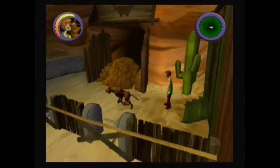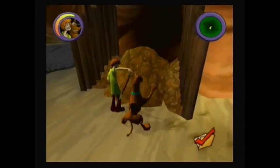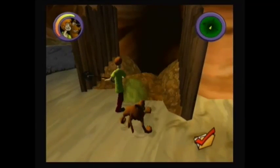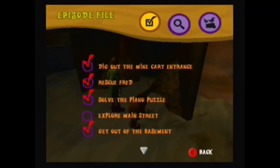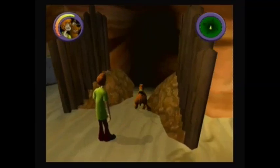Hello everyone, this is the Blue Dragon Gamer. Continuing where we left off in episode 3, we need to head through the minecart entrance. This completes digging out the minecart entrance. Look at all these minecarts, Scoob — this must be some kind of ride.